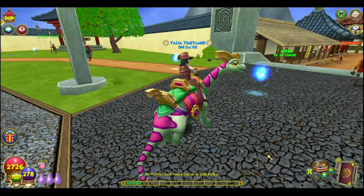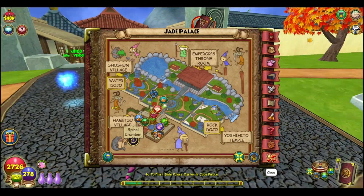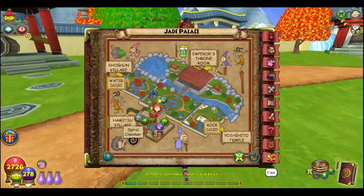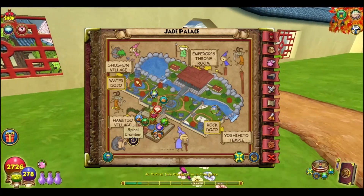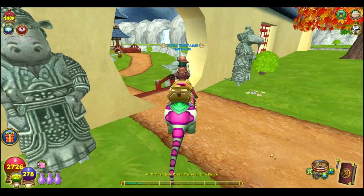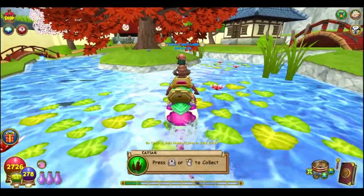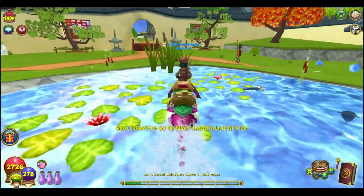What we're going to do today is go ahead and start that because we did start Dragonspire in our last video. In order to find the first Jade Palace Oyster, the first one is going to be over here in the Water Dojo as you go into Shoshun Village. It's pretty easy to find this one right here under the tree when you go through.